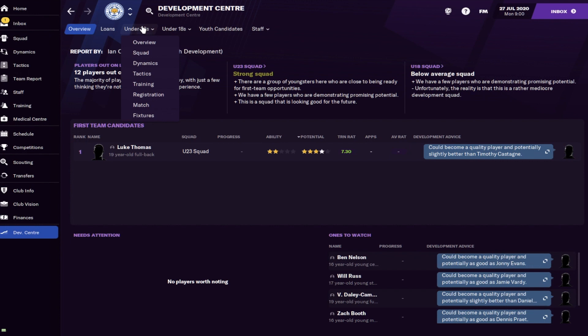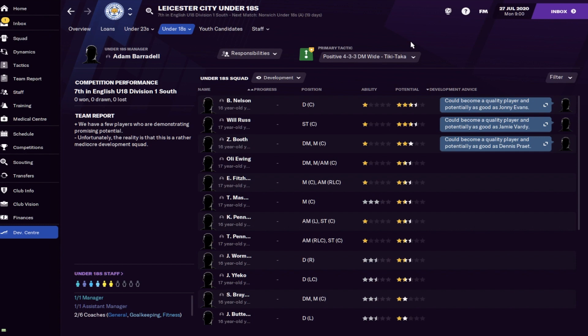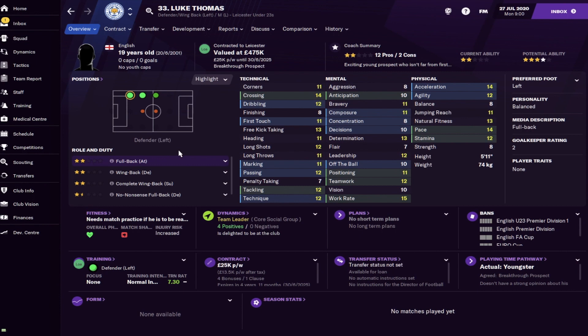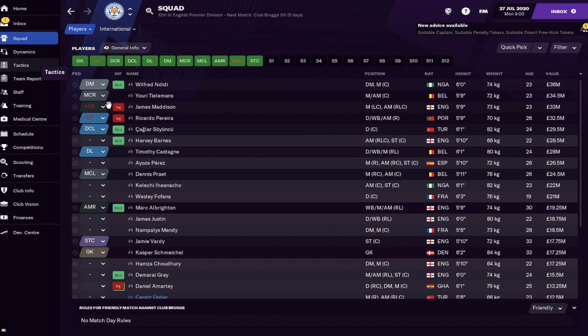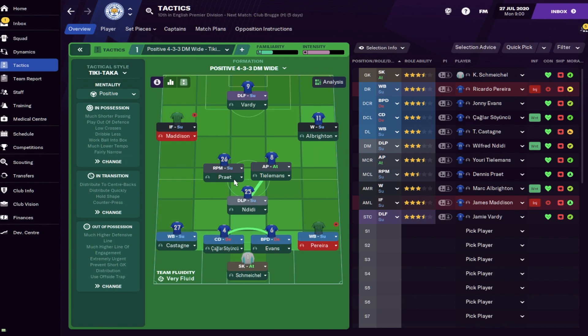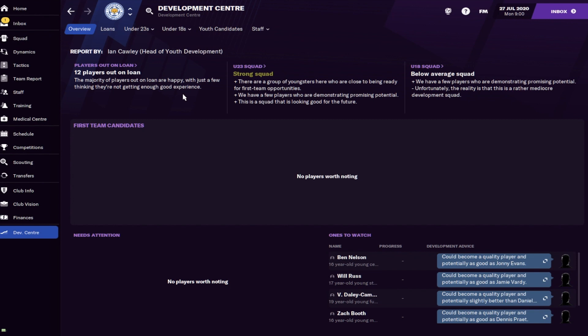Before you dip your toes into the transfer market, an often very overlooked part of Football Manager is the Development Center. This is where your youth teams are kept - an under-23 team and an under-18 team where you can see who the best players are and players with the most potential. For example, the first team candidate recommended by our head of youth development is Luke Thomas - a decent left back already with potential to be very good. Maybe we don't need to sign a backup left back; we hit the development tab, move to senior squad, and he's available.